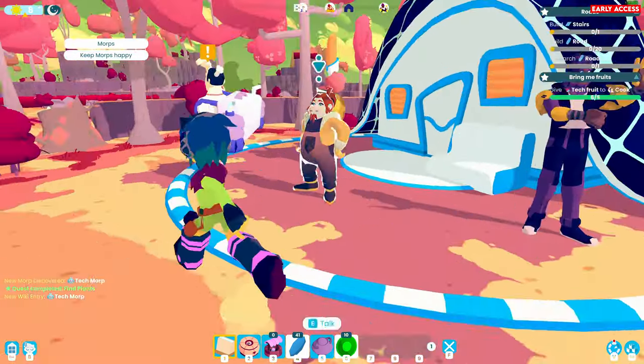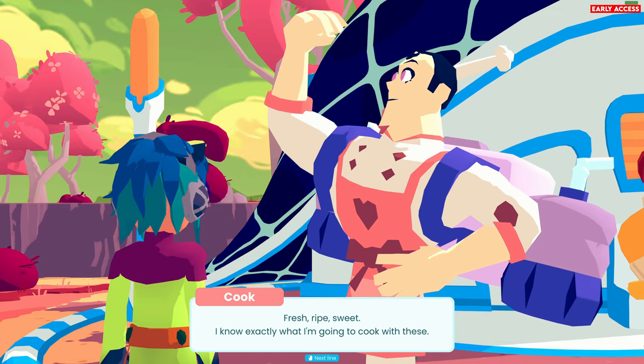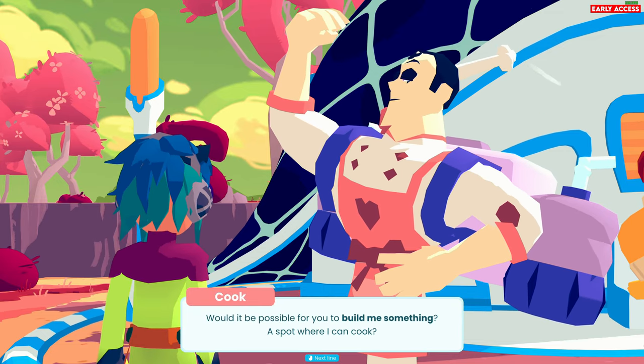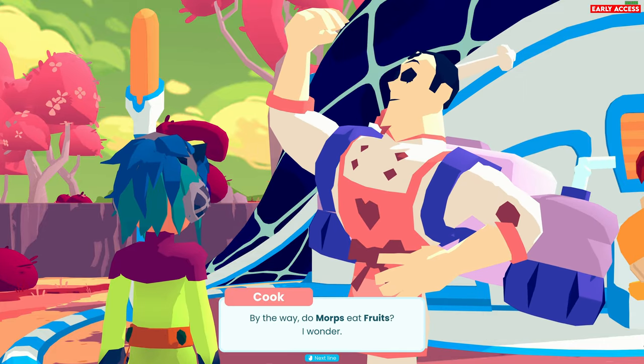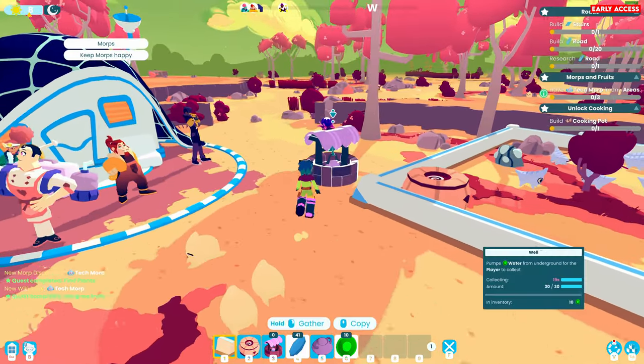Chef! I have some tech fruit for you. Fresh, ripe, sweet. I know exactly what I'm going to cook with these. What are you possible for you to build me something - a spot where I can cook? Tell me if I'm asking too much. By the way, do morphs eat fruits? I wonder. I don't know.